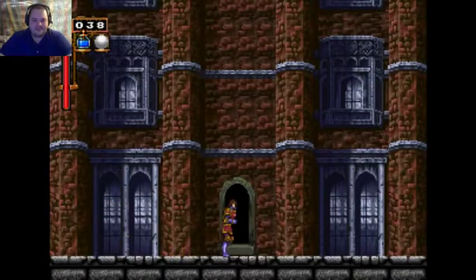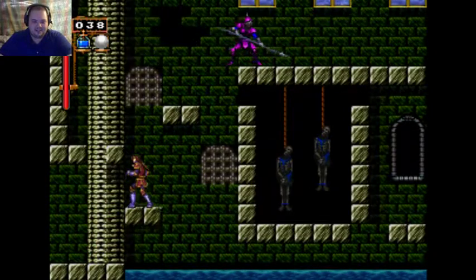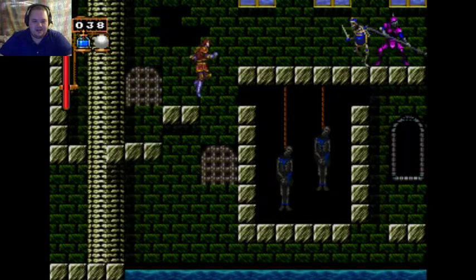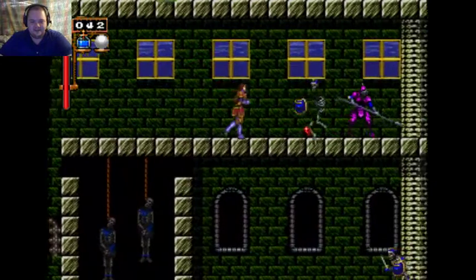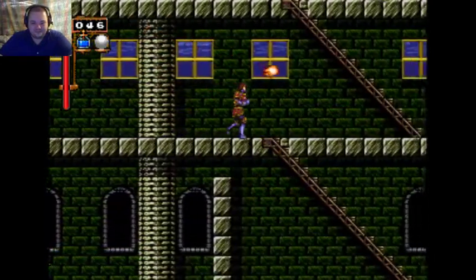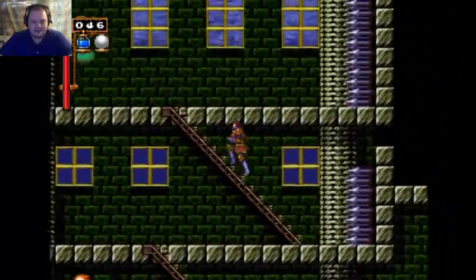Alright, so here's the first mansion we've got to go through. And with the white crystal, I can see this levitating platform and stuff. They've used some sprites — a lot of sprites from Castlevania Symphony of the Night.